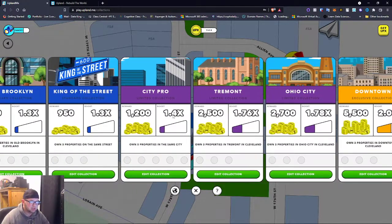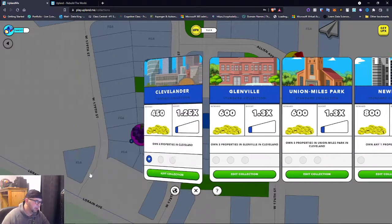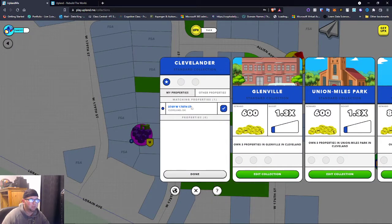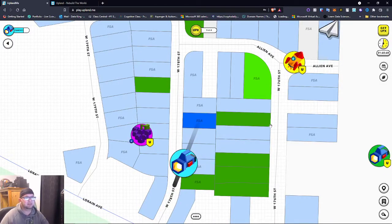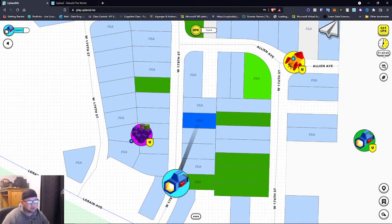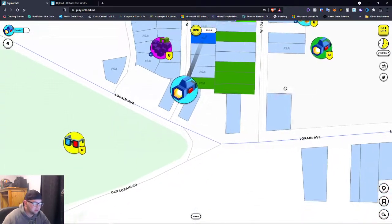I've already added my owned property to this collection. If I get three properties in this collection, I get 450 UPX and also a boosted earn — a 1.25x boost. That means every two hours, my earnings for that property are going to be higher. You can also go around and make offers on other people's properties.